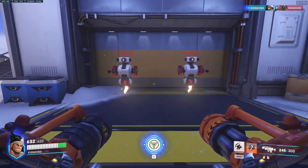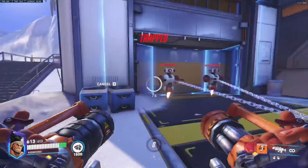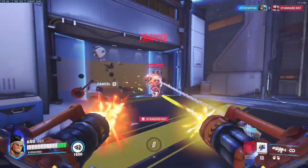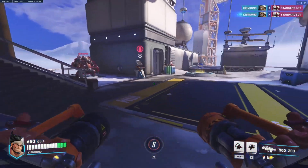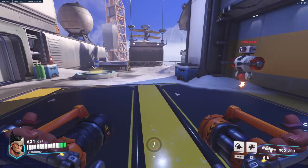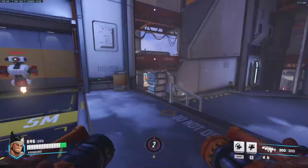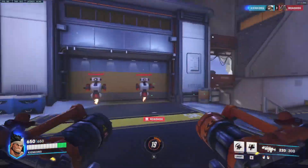His last ability is this cage thing. Basically, it traps enemies in an area for 10 seconds. Now that is wild, because this acts like a shield — he's stuck in there as well, of course — but his allies can walk through the shield and do anything they want, and he can also shoot past the shield. So his ultimate is a very strong ability, because enemies are stuck in there.